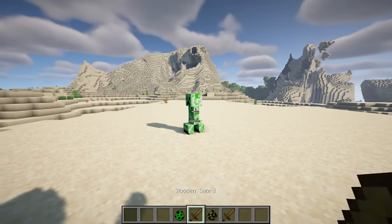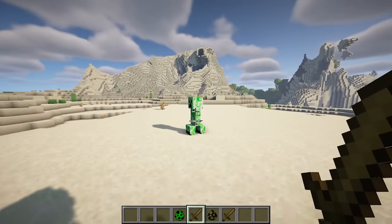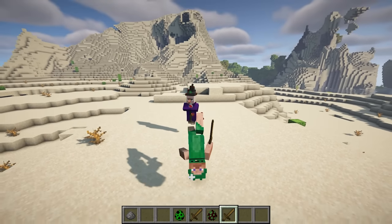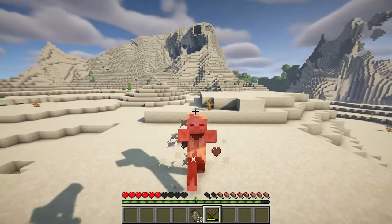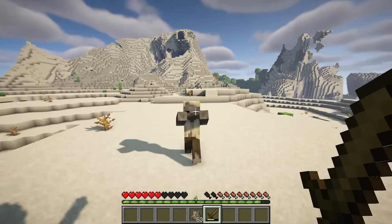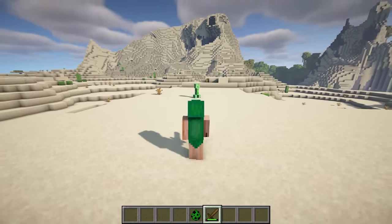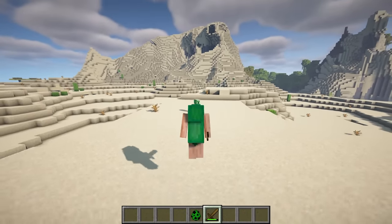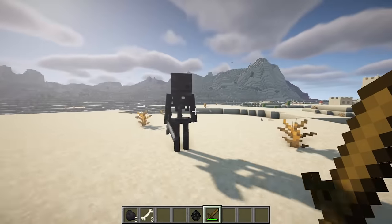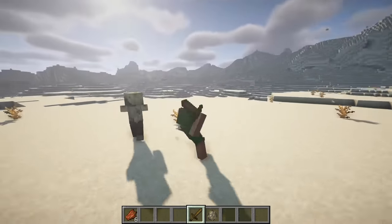This mod introduces a dynamic aerial mechanic to Minecraft combat. When you land a critical hit, you receive a speed boost upwards, extending your time in the air. If you shift within 0.5 seconds after the hit, you'll be propelled forwards. Similarly, if you sprint within 0.5 seconds after the critical hit, you'll also be propelled forwards. This adds a new layer of mobility and strategy to combat, allowing for more dynamic and acrobatic gameplay.